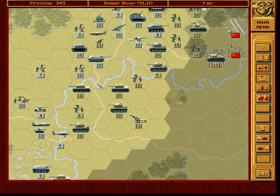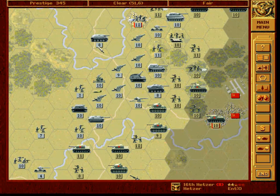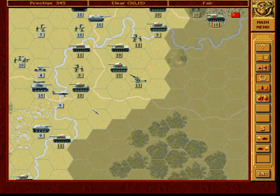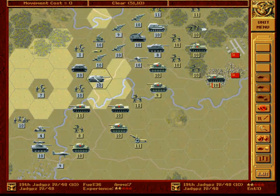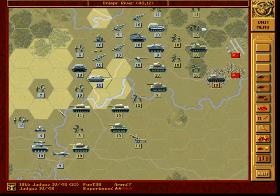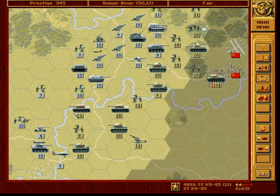Now we do not have to worry about the Josef Stalin anymore. We do, however, need to do something about this tank. So if we attack it — one, two, three, four, five — pretty risky since we are not sure that this tank will retreat after the attack.